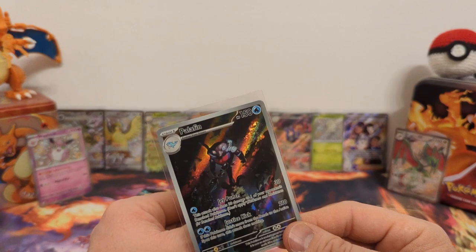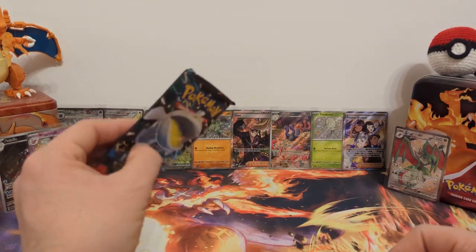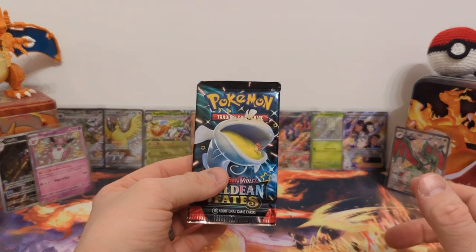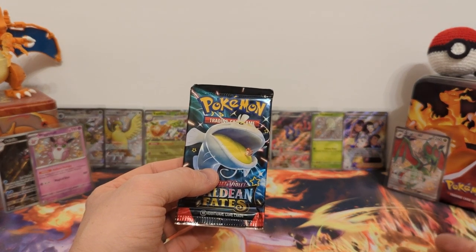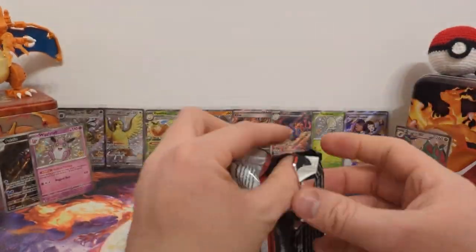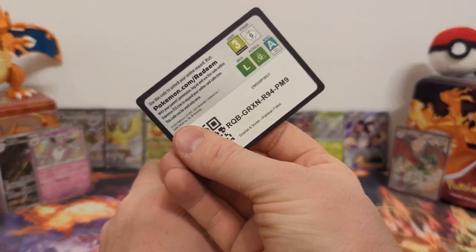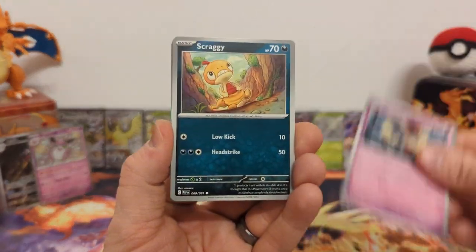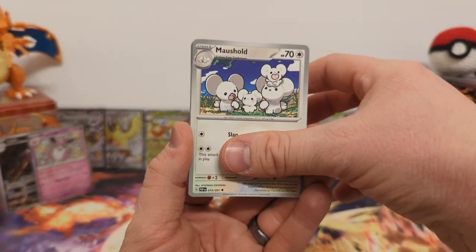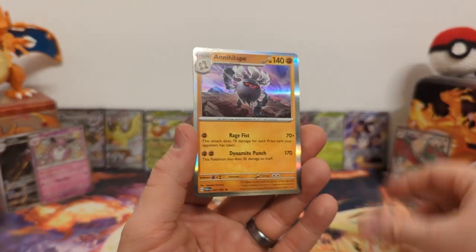At this point I'm most expecting the shiny Hawlucha — it's the one I kept pulling last time. The first tin had four hits, the second had three hits, so this one is already at four. The hit rates for Paldean Fates can be absolutely crazy. Pack five: Maractus, Gimmighoul, Scraggy, Flittle, Primeape, Ultra Ball, Mosmold, Crisis Punch reverse, Camerupt reverse, and Annihilape regular holo. That's it for the tins.